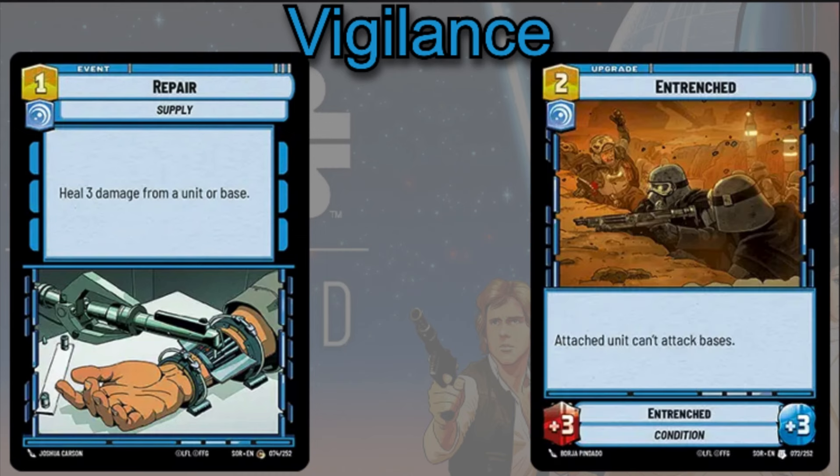You can also play Entrenched, a 2-cost upgrade. It gives your attached unit +3/+3, although that unit can't attack bases. These are huge stat buffs — it's going to mean the unit stays around for a lot longer, and when your opponent is forced to attack into it, they're going to take a lot more damage back in retaliation.